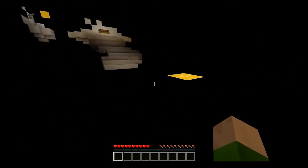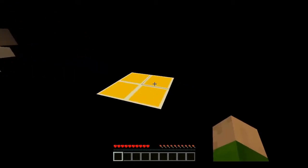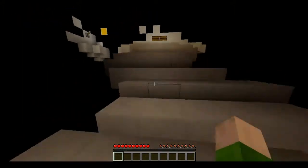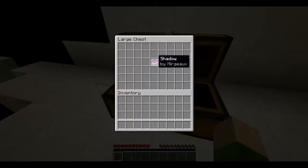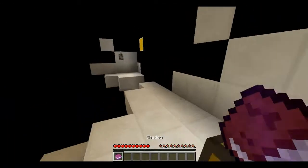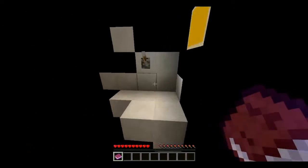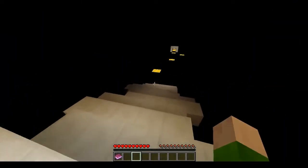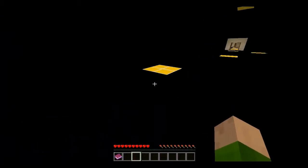That's going to be a hard jump. There we go. Wow, this is so weird. Now where do I go? I'm sneaking. Wow, that's so weird. I have no idea where I'm going. Shadow by Mergo. Stand under that light in the sky. Shadow. Run. That's a bit weird to be honest.